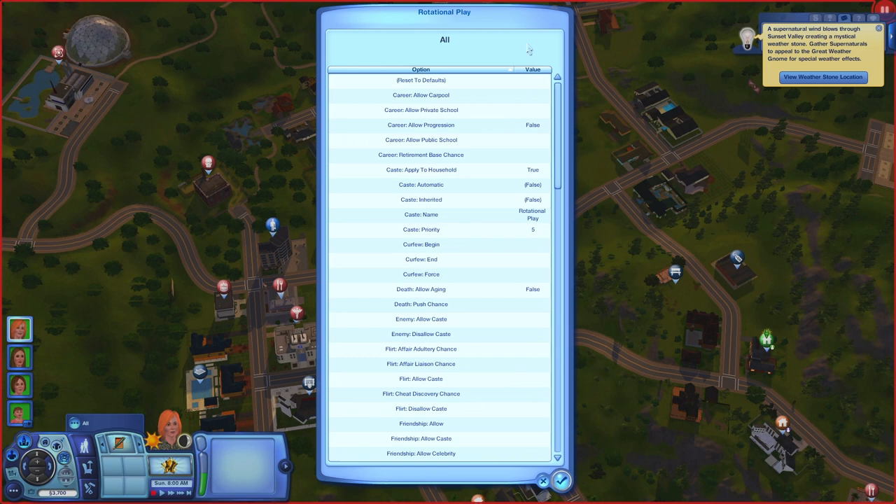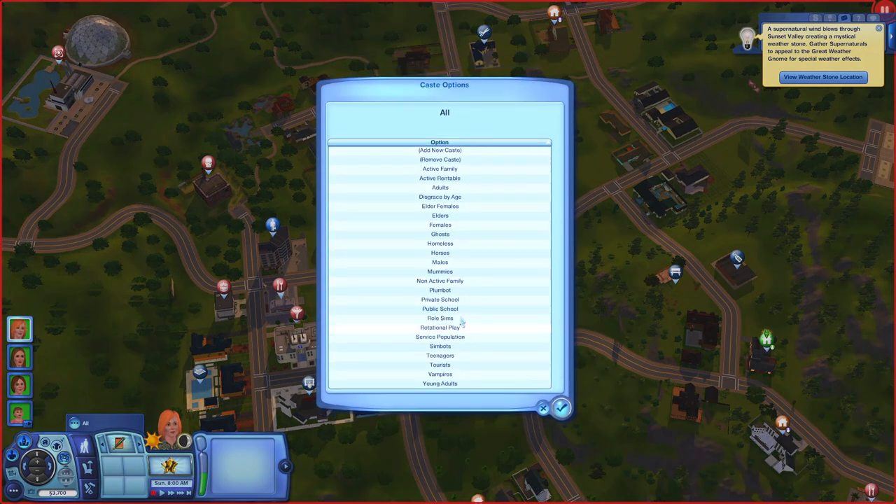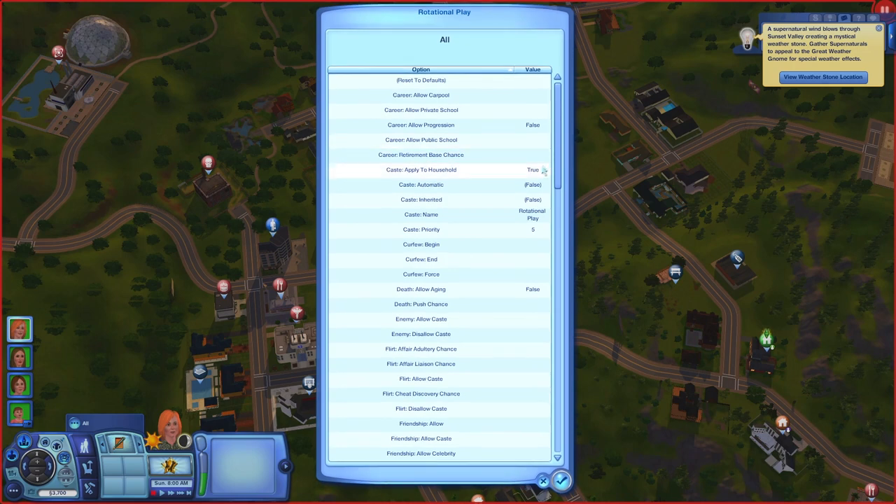So those are all the settings. This cast will make it so sims don't advance in careers, won't age, won't get into romantic relationships — that's all left up to you when you play them. Right now this cast is not applied to anyone in the neighborhood. You have to manually add the families you want to play rotationally. The only way it auto-sorts sims is if 'Cast Automatic' is set to true, which we don't want — we want to manually add sims to this cast.